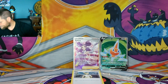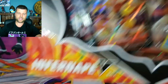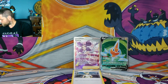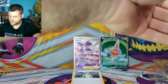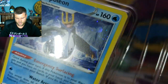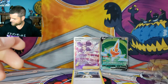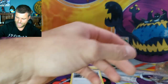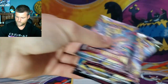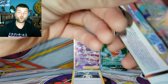We're going to jump into our next box — another Infernape V. Two Full Arts — now we just need that Gardevoir. Let me look for swirls. No swirls. Let's get out our four packs once again — there's a code card for you. Our first box had one Full Art. The question is: can we do better than the first one?